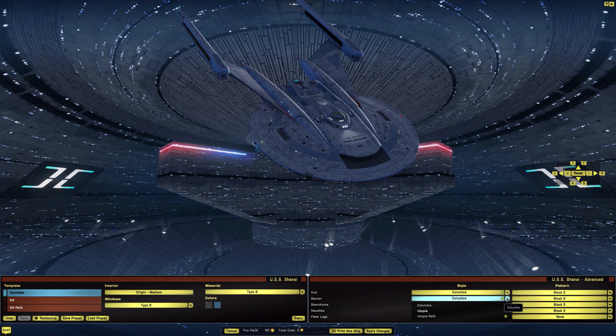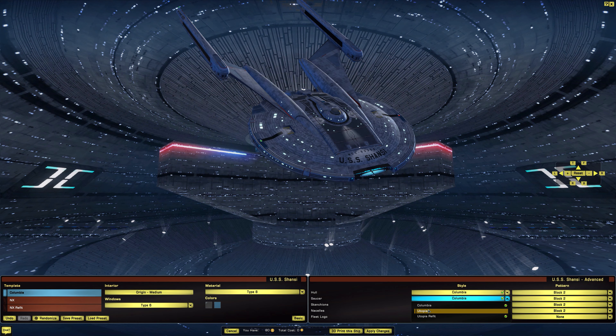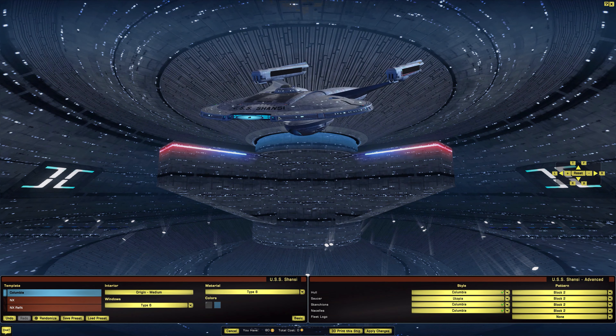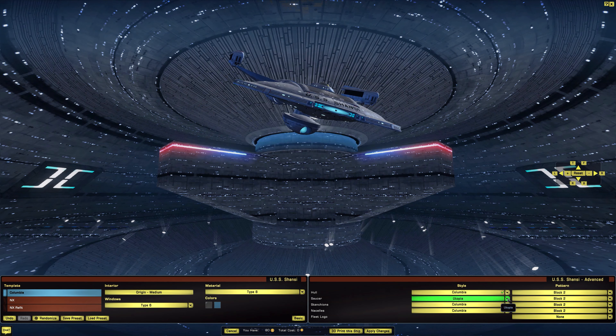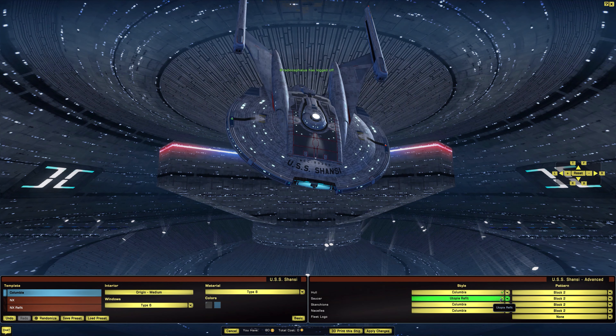Looking at the saucer options, we have Columbia, then Utopia, and Utopia Refit. The difference between Utopia and Utopia Refit seems to be a bigger deflector and some changes on the top of the saucer, plus something with the impulse engines too.